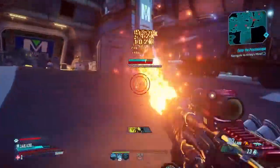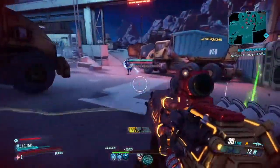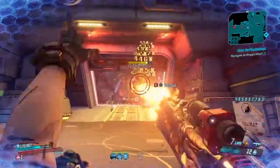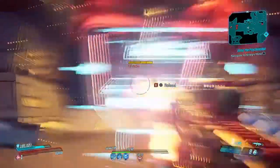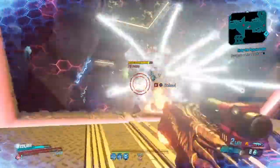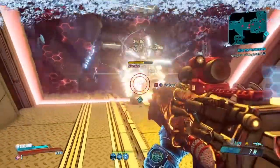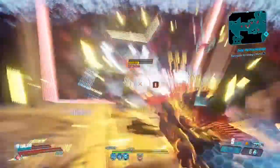Alright, the Maliwan Takedown. We'll just chain these stupid shield blocks with flames. Goodbye, idiots. Okay, looks like Kraken's starting to come out. Does not do much damage to armored enemies — that's for sure. Okay, you're finally down. We'll just go to the bridge.